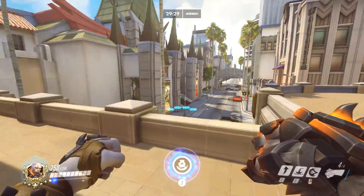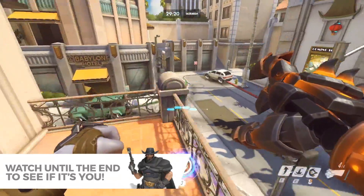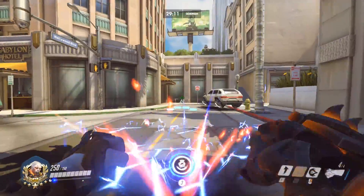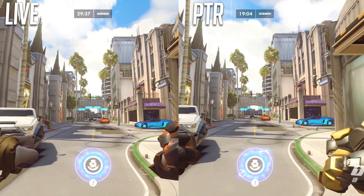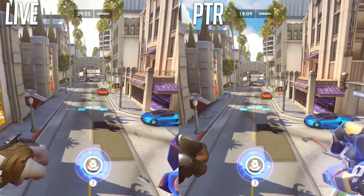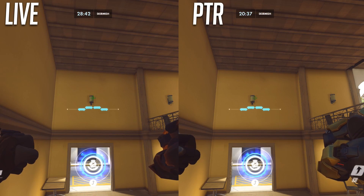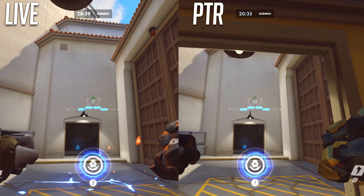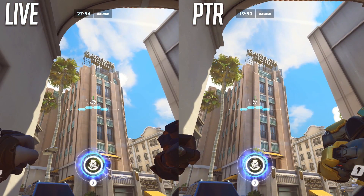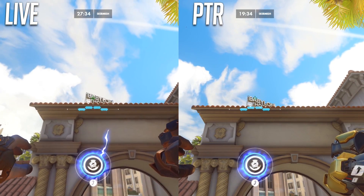The other change on the PTR is a nerf to Doomfist. This is not mentioned in any of the patch notes, nor in the known issues list on the forums — there's absolutely nothing from Blizzard about this change. The nerf comes in the form of a reduction in damage and distance traveled by the Seismic Slam under certain conditions. From a standing position there's no change, and an uppercut followed by Seismic Slam also travels the same distance and does the same damage. The problem is when you're at the top of a ramp, stairs, or a little bit away from the very edge of high ground. While most people will focus on the damage reduction, I actually think the distance reduction is more of an issue.